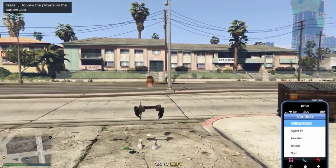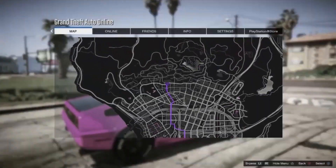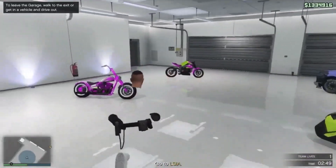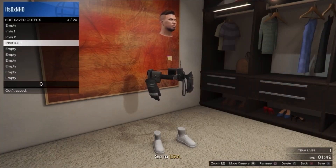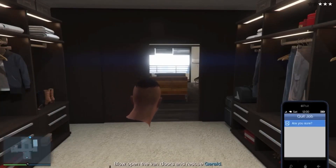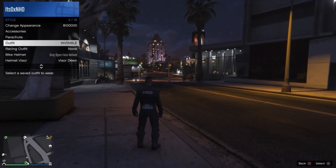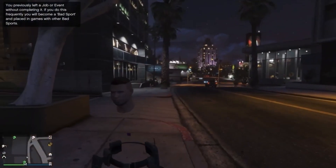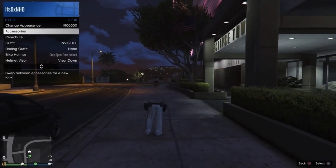Then head over to your apartment — I'm calling in my Deluxo. Make sure your friend doesn't get the police or anything. Once you're in the apartment, head over to your wardrobe and save this outfit as 'invisible.' Then exit out of the job through your phone. Once you've loaded into an online session, open up the interaction menu and select the invisible outfit. And there you go — it is such a good glitch. It will stay invisible for all of the jobs. However, when you're in an online session there's a chance your joggers might come back, but all you need to do is go into the interaction menu, reselect the outfit and they will disappear.